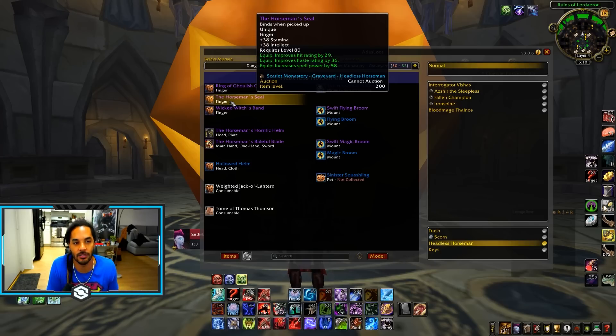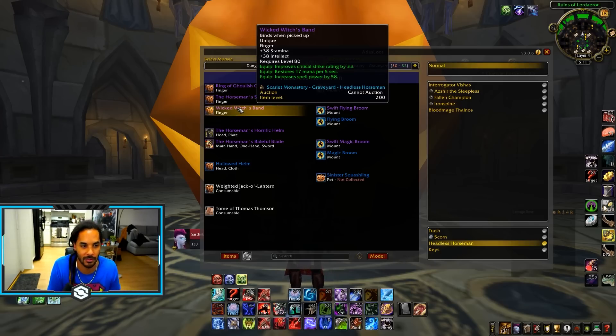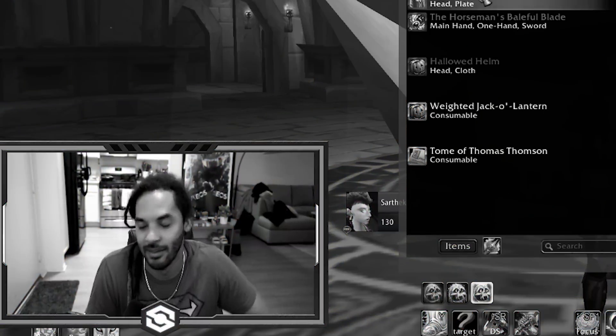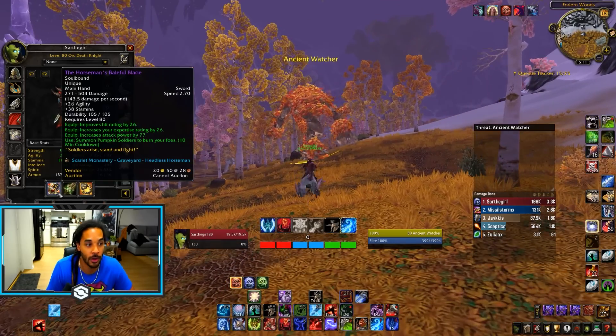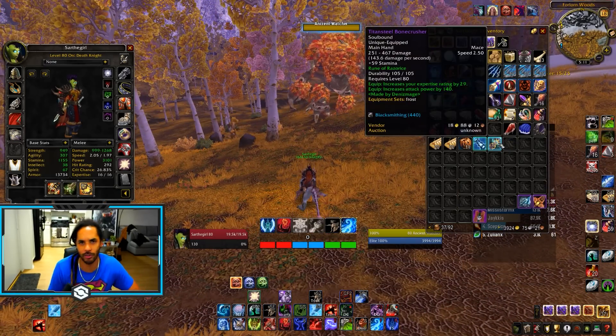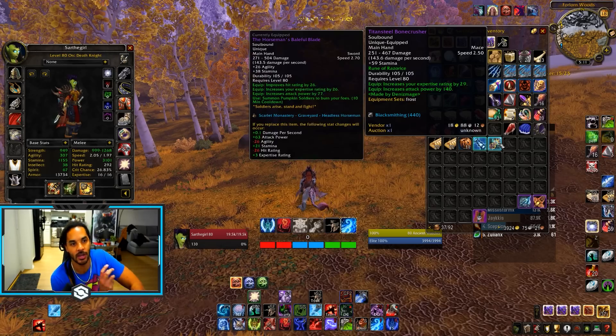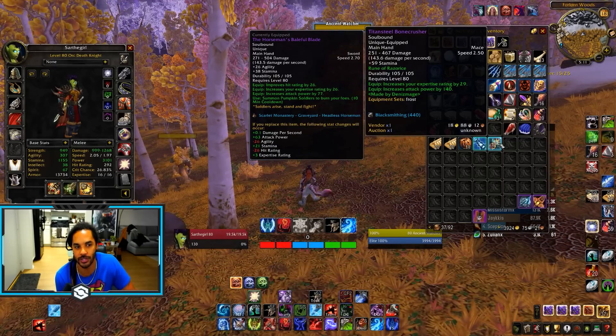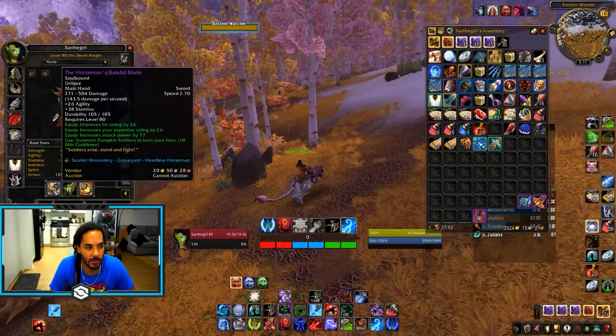There are also two rings for casters, one more focused for healers. There is a plate helm that is actually quite decent — 86 strength, 102 stamina, with normal sockets and an on-use effect every 30 seconds that summons the Headless Horseman for a crazy effect. You also have the Horseman's Baleful Blade, which is basically just as good as a Titan Steel Bone Crusher. It's very close in DPS — 63 attack power, more stamina — and you're only trading away some agility and hit rating.